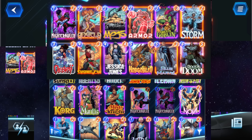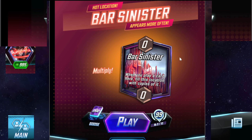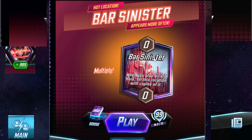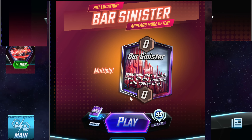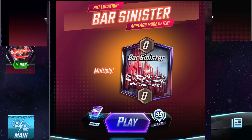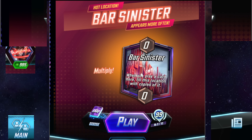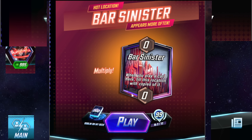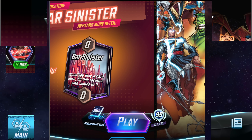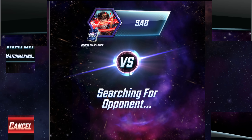But what makes the deck even better — and this is the truly disgusting part — is the hot location right now: Bar Sinister. When you play a card there, it fills the location with copies of it. So when you play Green Goblin or Hobgoblin there, it creates four cards on your spot and throws them all over to the other side, basically negating this entire location for the other player. Absolutely disgusting combo. It is really, really annoying and really good.